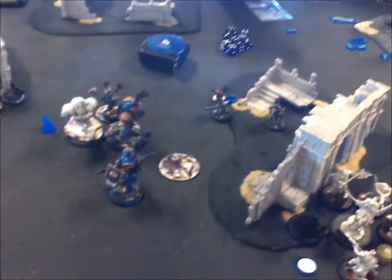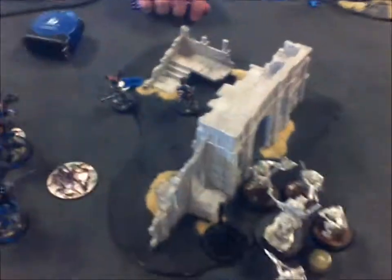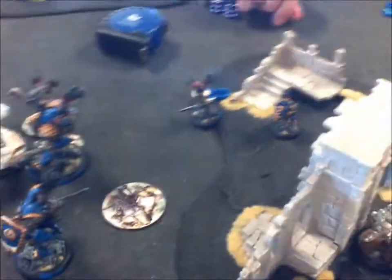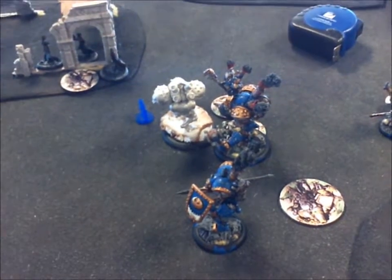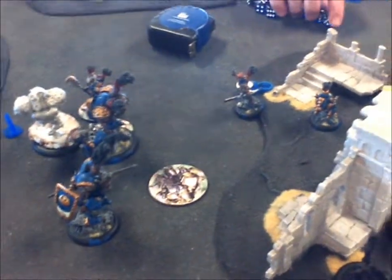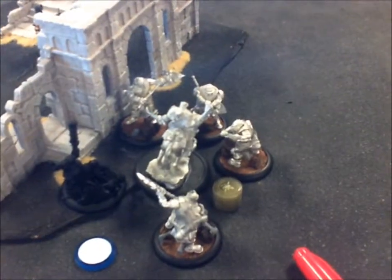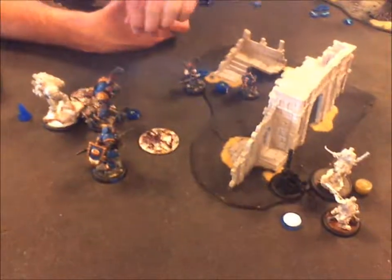Turn four for Mike: the Lancer came up and got rid of Harlan Bursch — he's painful so he had to die. The B13 finally killed the jack they were in combat with, then took a couple pot shots at him and clinked him for a couple. The Ironclad ran up and did a decent amount of damage. Then Cray is completely surrounded by Boom Howlers and their comrades — they combo struck to do six points. I'll take it.